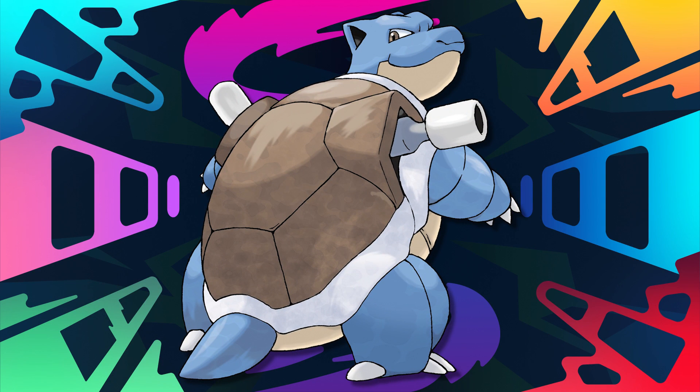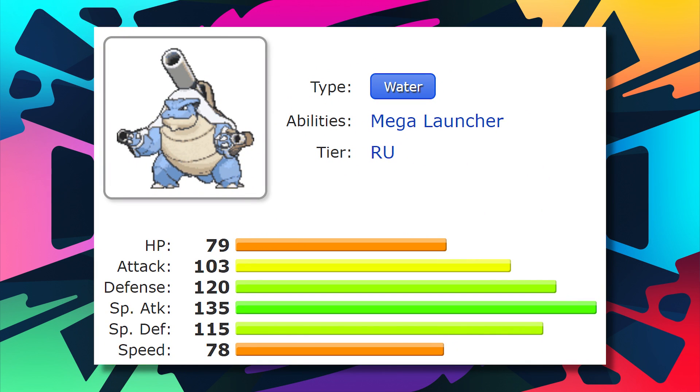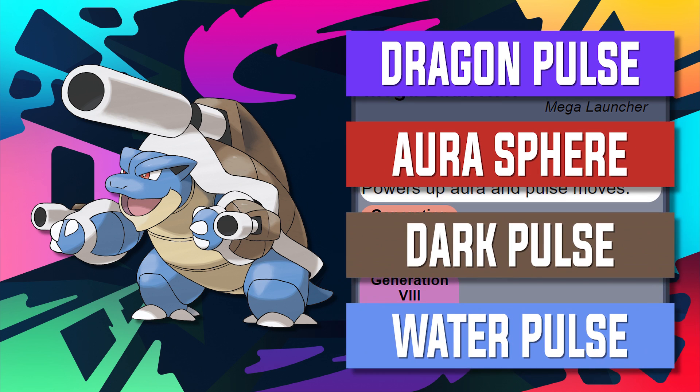Moving back to Generation 1, we have the OG water starter Pokemon, Blastoise. Even though Blastoise is a veteran Pokemon, it would be a bit of a fallacy to say it's been really popular to use in recent years. As many other great Pokemon came to the forefront of the competitive scene, this beautiful turtle fell from grace. Even a Mega Evolution in Gen 6 and 7 couldn't stop people from shunning it — which was truly surprising because of how good Mega Blastoise actually was. It had massive buffs in both attack and defense stats, and the true star came from the Mega Launcher ability — a 50% increase on moves like Dragon Pulse, Dark Pulse, Aura Sphere, and Water Pulse.